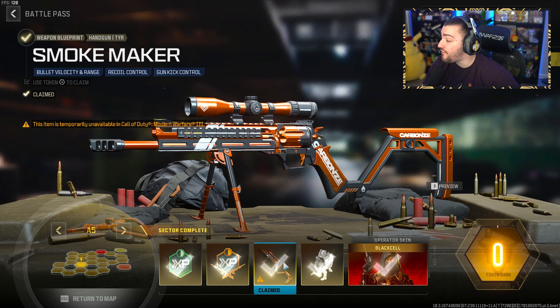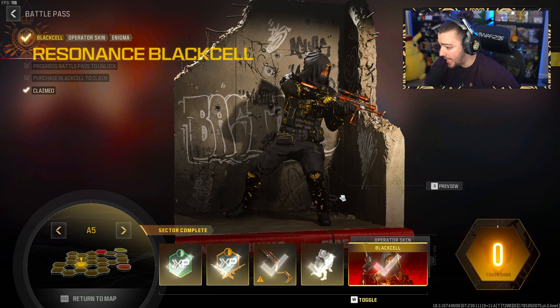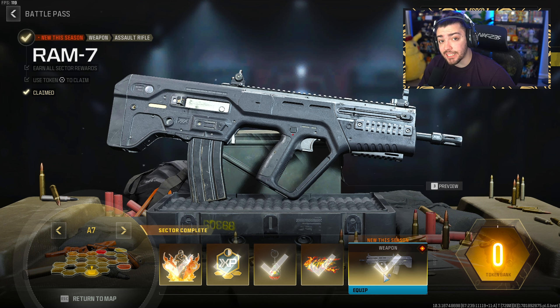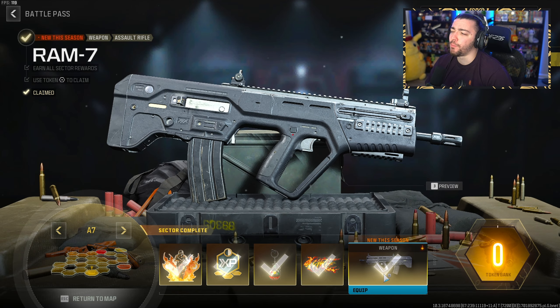Sector A5, we get a variant for the TYR handgun. We also get another skin, another weapon charm, some COD points, a vehicle skin. And at Sector A7, you get the Ram 7 — a returning gun from Call of Duty Modern Warfare 2019. I remember this rifle being pretty mid, pretty average. It wasn't anything spectacular, so we'll see later in the video how this is.